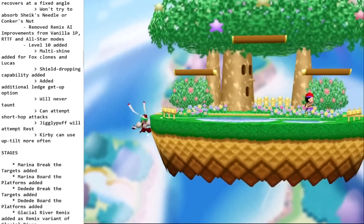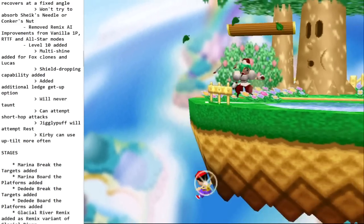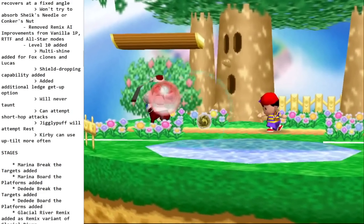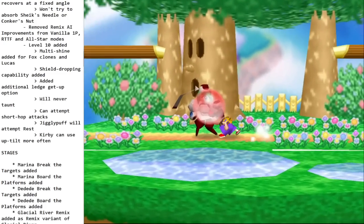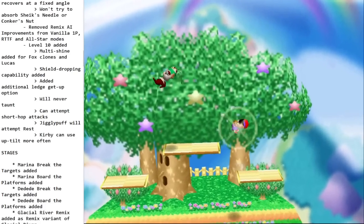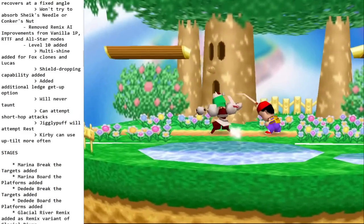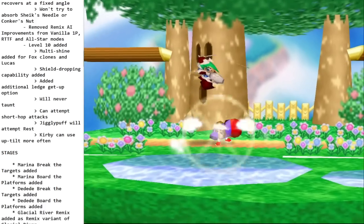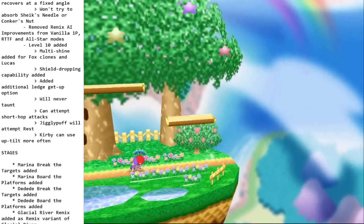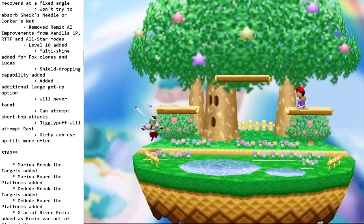Jigglypuff will go for rests now — the CPU never did that before. All CPUs are more likely to go for short hop aerials — you can see characters going for short hop nairs to get out of trouble, short hop dairs, and Samus doing short hop dairs with tech chases. Overall the CPUs are just better. It's nothing insane yet, but I think it'll get there and it'll be really cool.